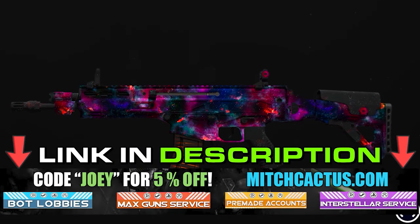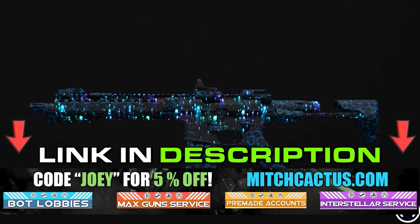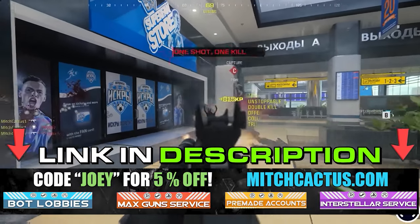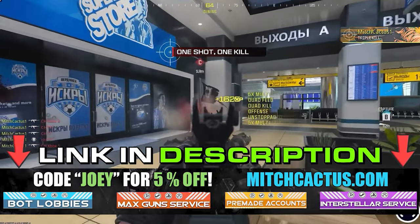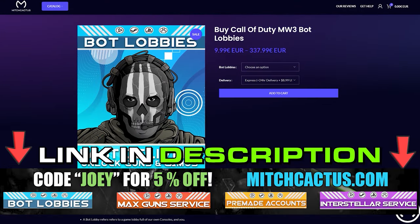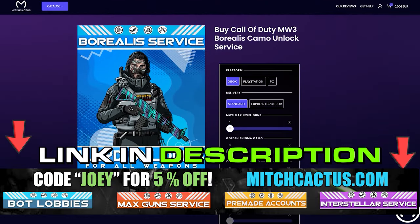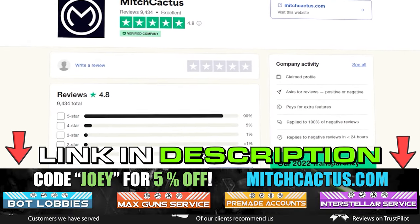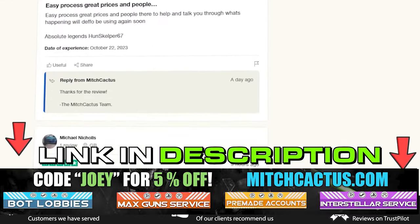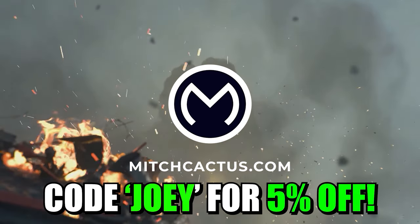If you're looking to unlock the new Modern Warfare 3 camos such as Interstellar and Borealis hard unlocked, or playing bot lobbies, level up your guns and unlock camos rapidly, or even instant delivery pre-made accounts, be sure to check out mitchcactus.com. They are the biggest and most reliable sellers with heaps of brand new offerings for Modern Warfare 3 with completely safe and legitimate services for Xbox, PlayStation, and PC. These guys have almost 10,000 reviews on their Trustpilot page. Use code JOY for 5% off for a limited time only.